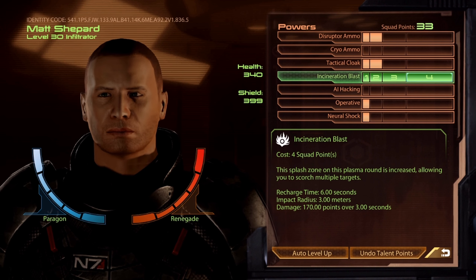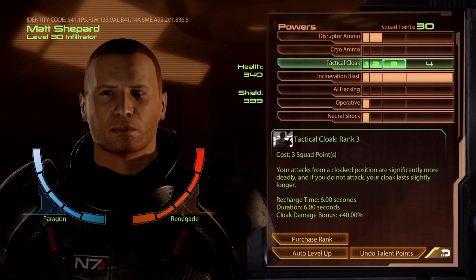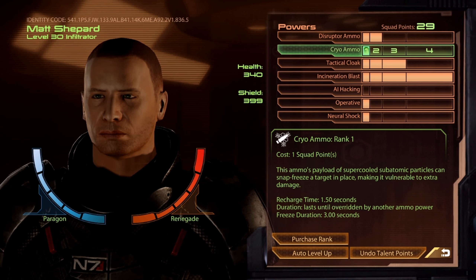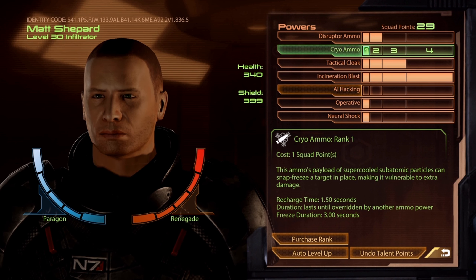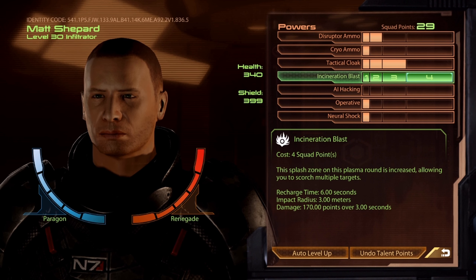You also want to grab your third rank of Tactical Cloak, and you'll be coming up on level 12. You want to make sure you have a spare point for Cryo Ammo because that's when you'll hit Horizon. It's nice to have Cryo Ammo against Collectors and also to insta-freeze kill the husks on that mission. So there you go — level 12 Horizon.